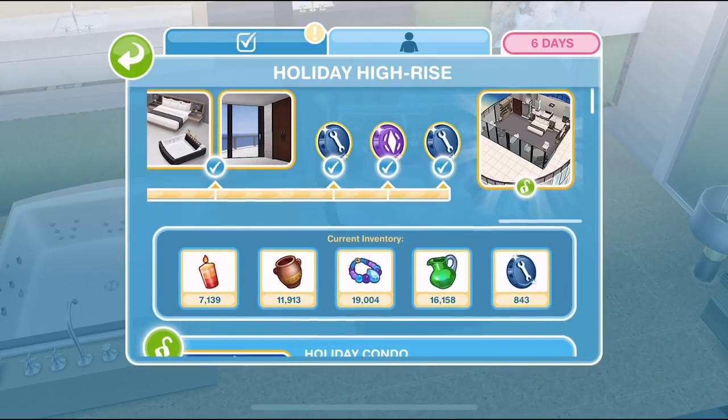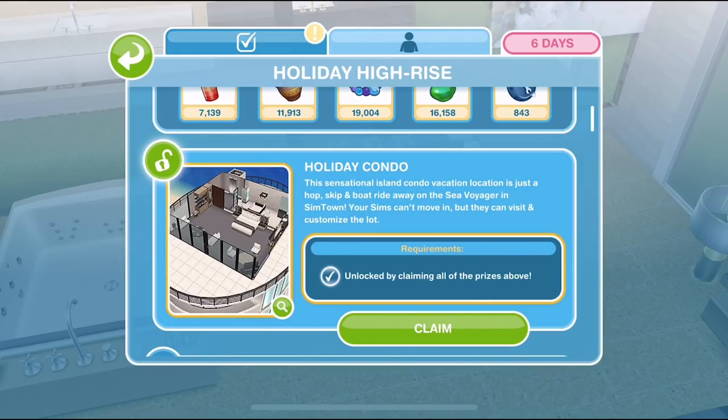Once you have unlocked all of the previous prizes, you can claim this holiday condo. This sensational island condo vacation location is just a hop, skip and boat ride away on the Sea Voyager in Simtown. Your Sims can't move in, but they can visit and customise the lot. This is a new thing in Sims 3 Play — it's not a house your Sims can live in, but it is a customisable community lot, which we haven't had before. All of the community lots aren't customisable, so this is a new thing. It's a new location as well, so let's go ahead and claim that.